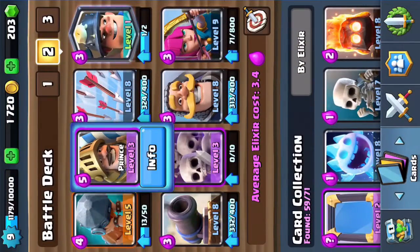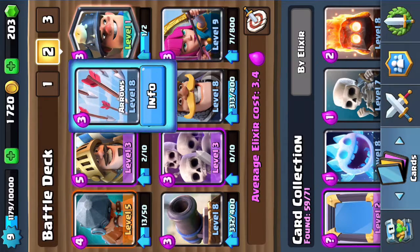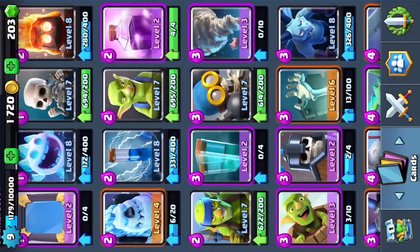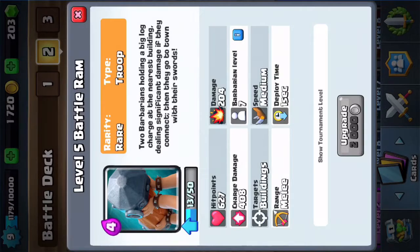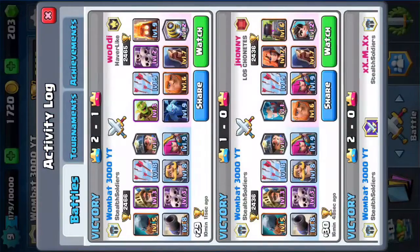I thought let's make a Battle Ram and Prince deck. People use their counter for it - I usually go Prince in the back, then Battle Ram once they've used their counter, like arrows, because they'll panic and play their counter. Then you use the Battle Ram and you're almost guaranteed to get the Battle Ram charge, which does like 400 damage - not bad, though it needs an upgrade.